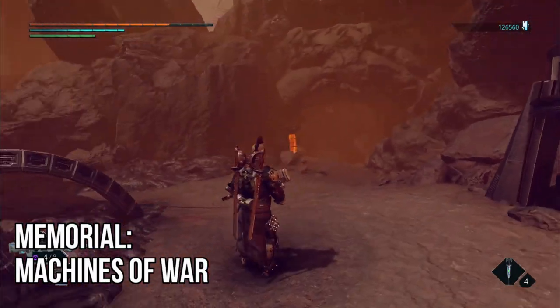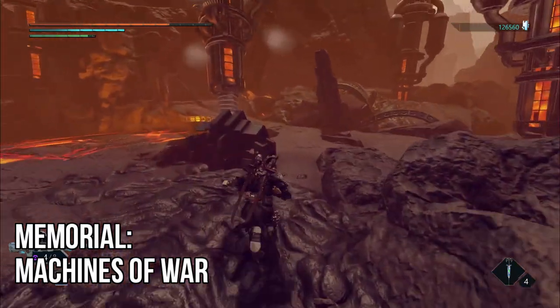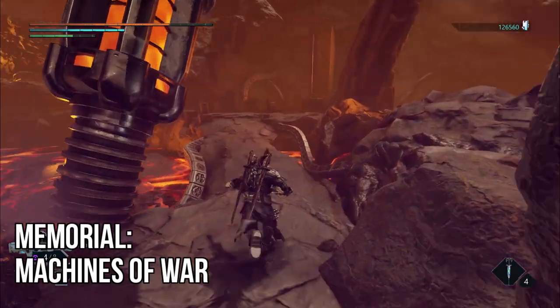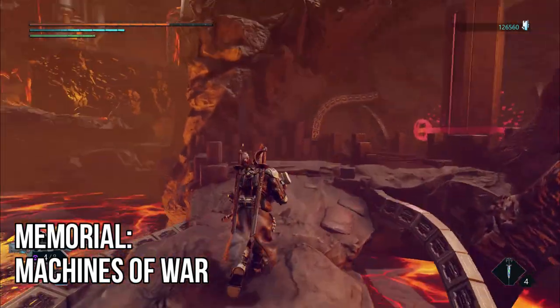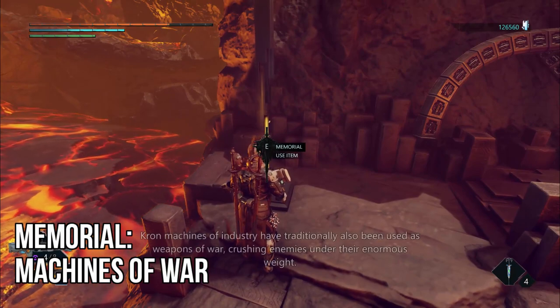Next up, after you pass by the area where you've been doing all the collecting, you'll come out of that cave. Once you do, go up to the right-hand side, go across the small stone bridge over the lava, and right next to the obelisk — this one from the lava fields — will be your memorial.